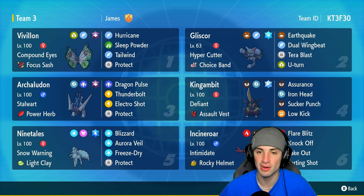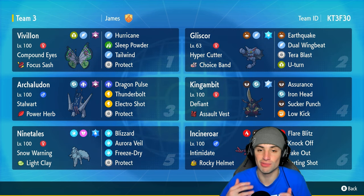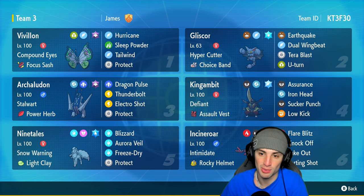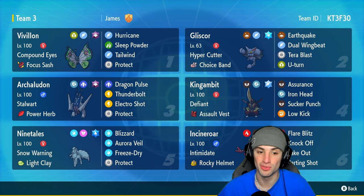Gliscor is a ground and flying type Pokemon with ice terror blast, earthquake, dual wing beat, and U-turn, so it has a great moveset with two STAB moves, a terror move, and a U-turn pivoting move. With that choice band everything works together, and hopefully we're able to output some big time damage and pick up some wins today.